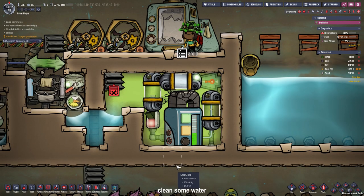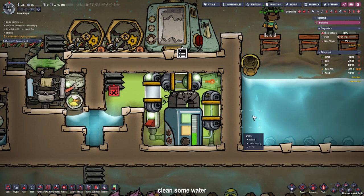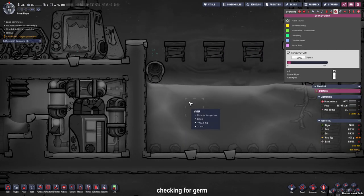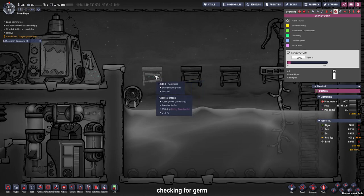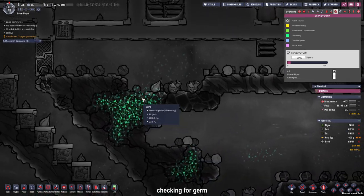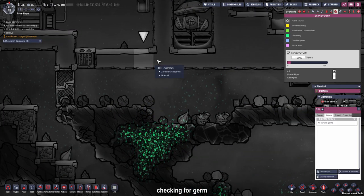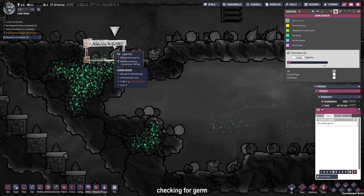Since the nearly two tons of water are clear now, we are going to flip the switch and dump it into our water and check the germ overlay. No germs so far, except for this tiny bit of polluted oxygen with slime lung — I'm not sure where it came from, maybe from these slots. Let's place some tiles over it. I don't like this, and here the same problem.